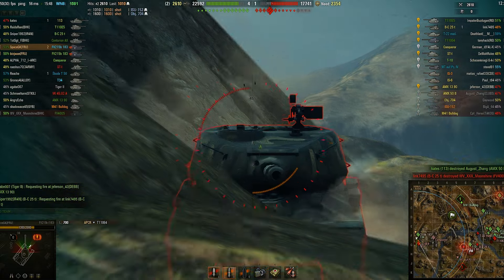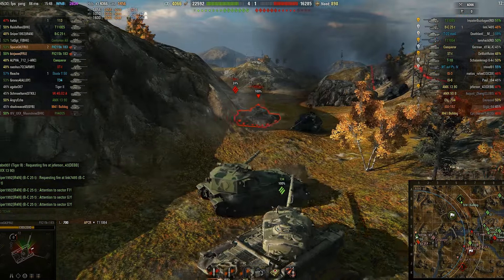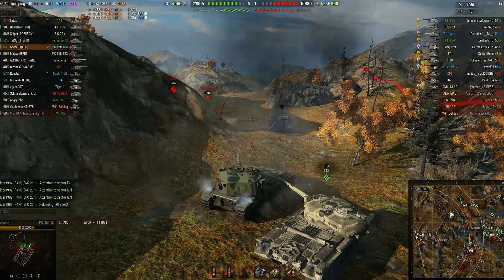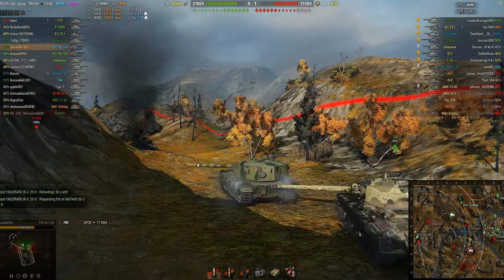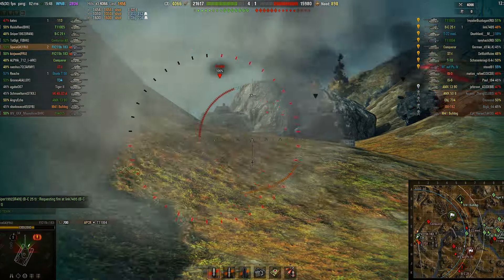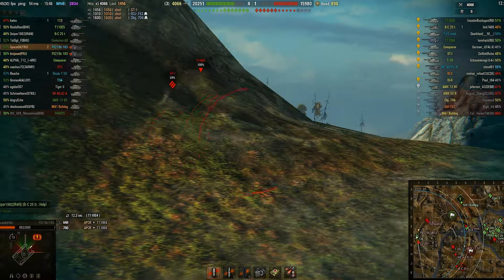Hi ST-1, there's a weak spot on you. Hit — 1,456 damage, a bit of a low roll from the 1,750 average, but I'll take it. Now we've loaded an armor-piercing round. I'm expecting to have to go through the E4's turret since he is hull-down, so I'm loading armor-piercing to hopefully penetrate him and take him out in two shots rather than hitting him with HESH and doing half the damage.